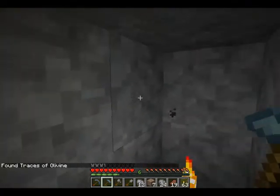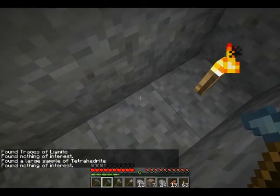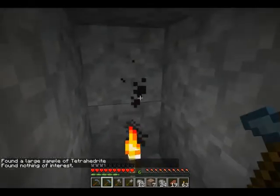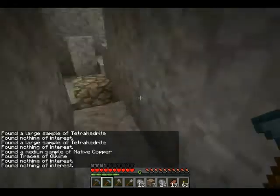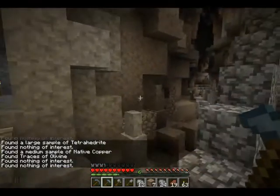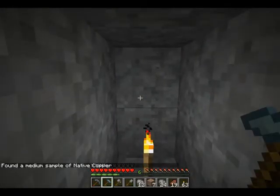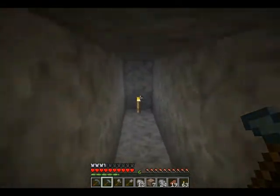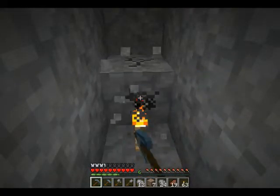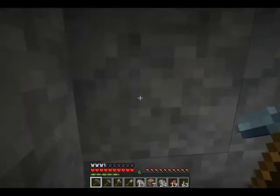Another thing with the pro pick is it always gives you false negatives. Right here it says nothing of interest when clearly we have 4 veins in the area. So you always have to hit a couple of times to really figure out if there's something around. Because there are 4 veins around here, I'm going to go after both the tetrahedrite and the copper at the same time. It may make things a little more difficult, but I'm going to try and narrow both of them down simultaneously.